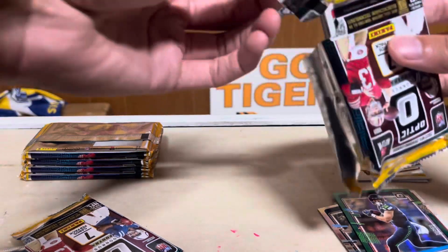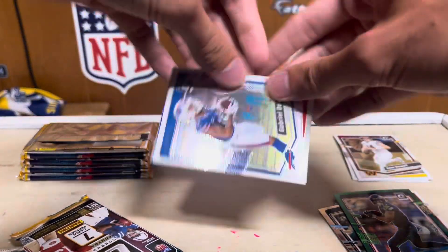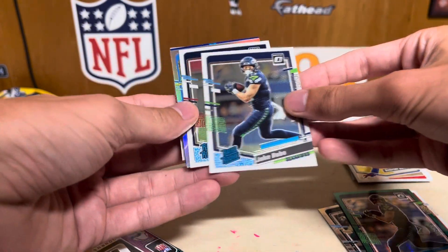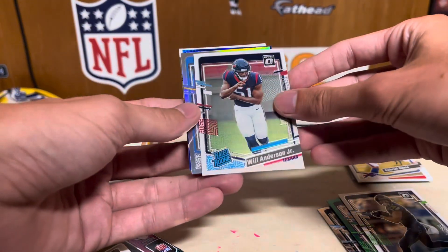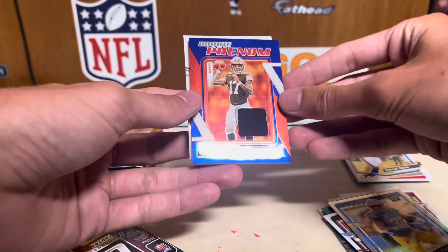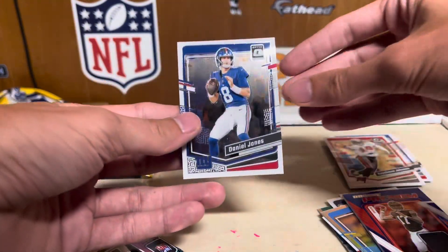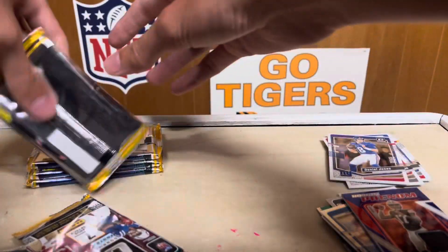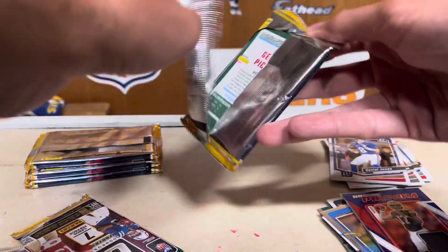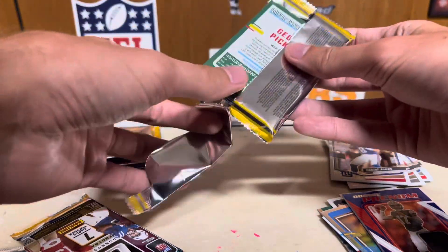This pack's giving me some trouble. Alright — Gabe Davis, Jake Bobo again, got a Willie Anderson Jr silver, Austin Ekeler patch, Dorian Thompson-Robinson, Keishon Johnson, and Daniel Jones.